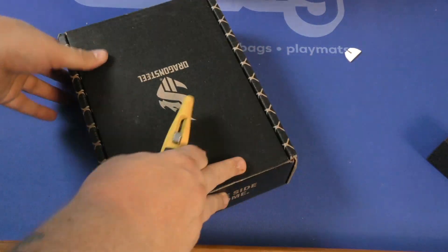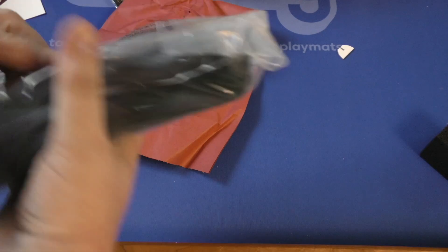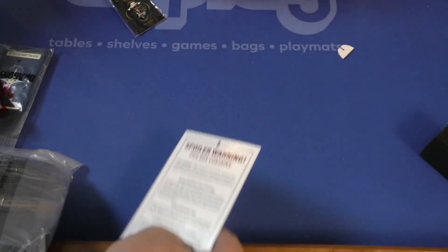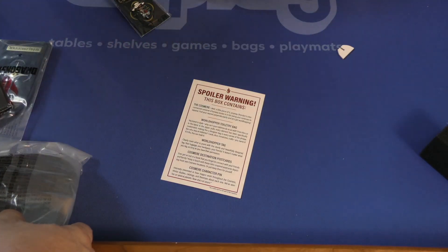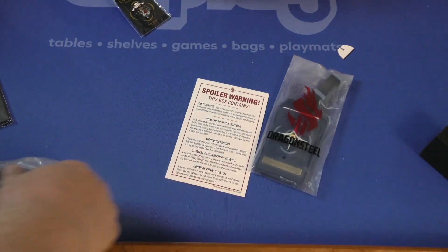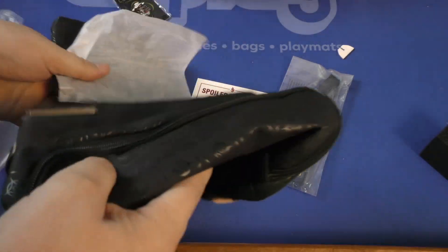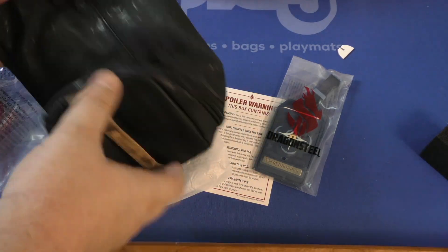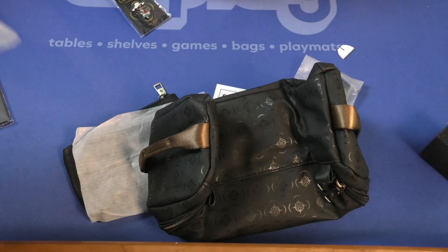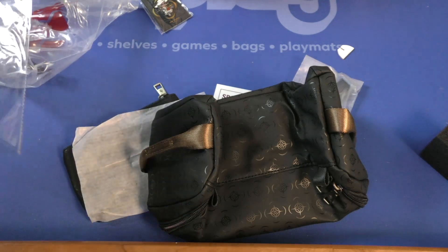All right, here we go — more of this Brandon Sanderson stuff that I've spent way too much money on. I got a toiletry bag, a World Hopper toiletry bag, a World Hopper tag, Cosmere destination postcards, and Cosmere character pin. Well, this is not terribly bad quality, but I'll never back one of these again — this stuff has just been a random mishmash of who cares.